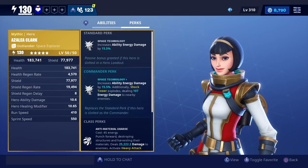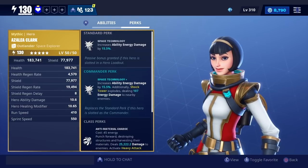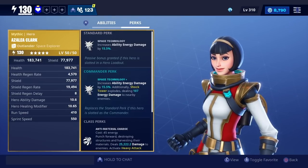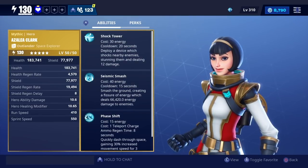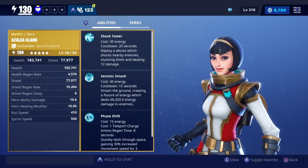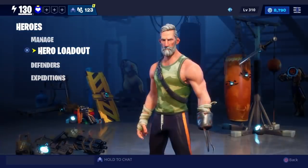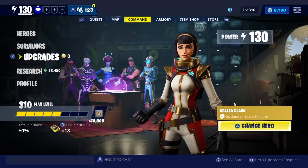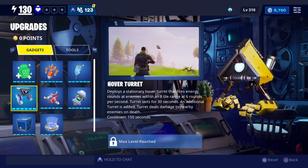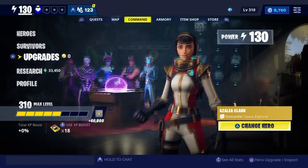So right away in my head I'm thinking this is perfect for a canvas build. This will increase the abilities — so Shock Tower will increase by 15.5% damage, Seismic Smash as well, and Face Shift doesn't do anything. Also, I did a test and it also increases the damage for the turret, which is amazing.